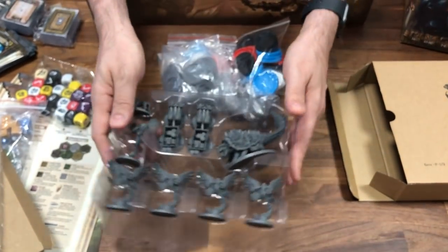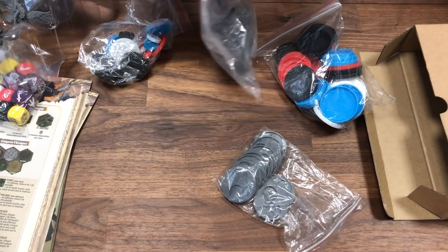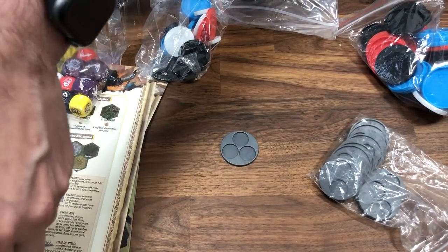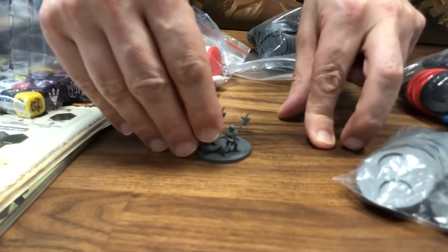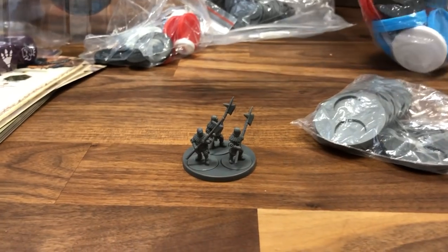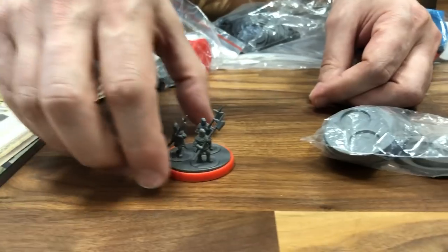Underneath are all the bases — where you put the units when there are two or three of them. I can show you super quickly how this works. You put the figures on, and if you want to put them under a red base, you simply use one of these. And there you go — very nice.